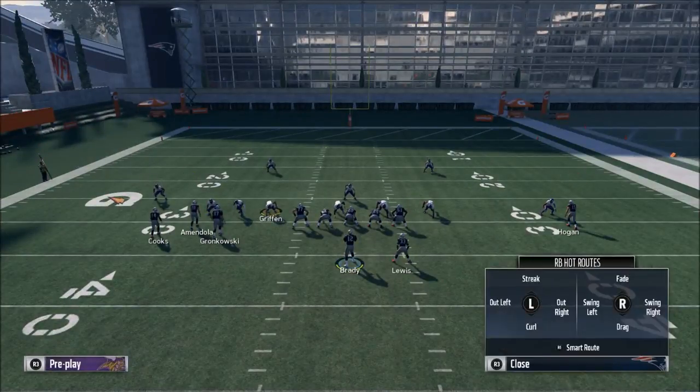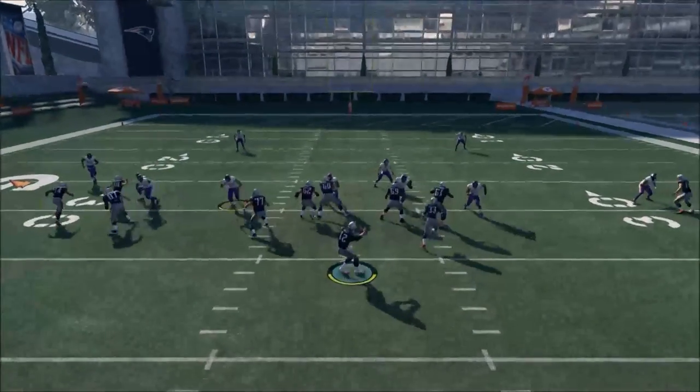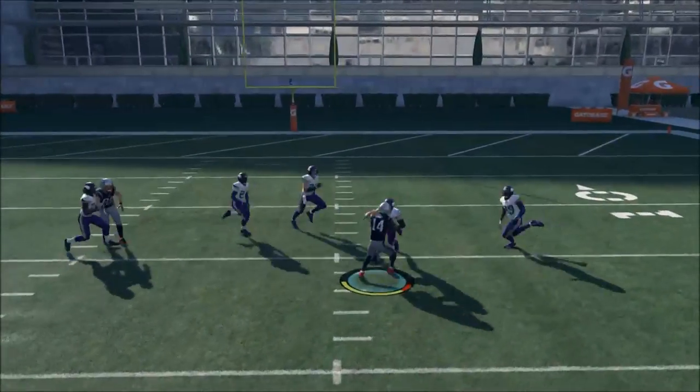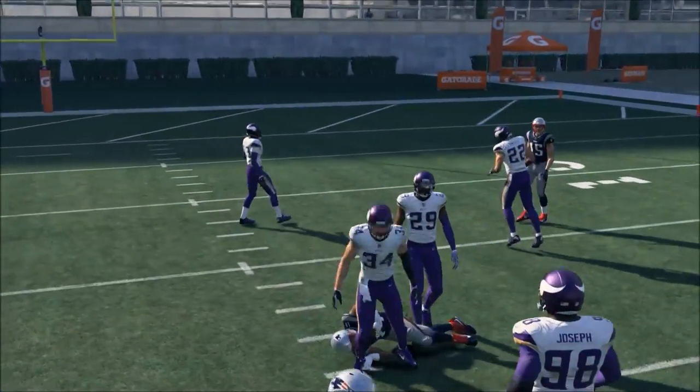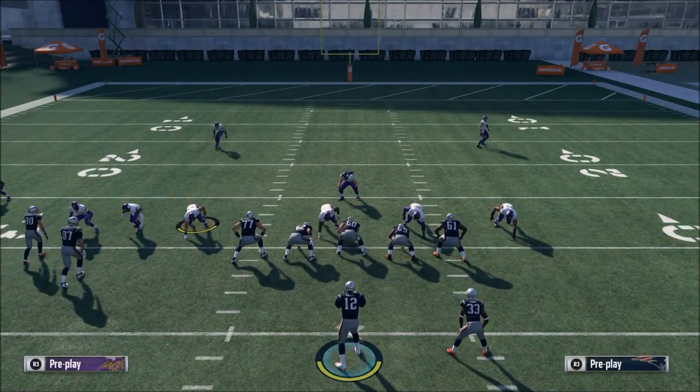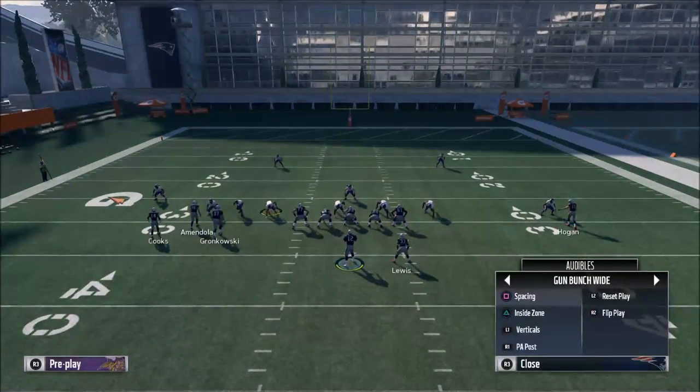So the first thing is you can use bunch, tight, split close — those kind of formations — and it's gonna help you really destroy man-to-man. Split close is good, gun H, gun bunch is good, and the gun bunch you can get in the premium membership is really effective.